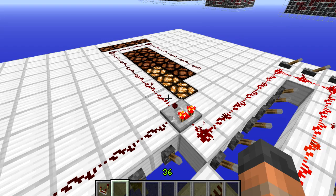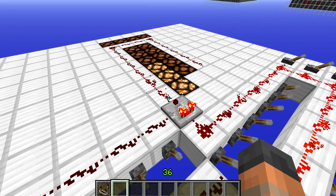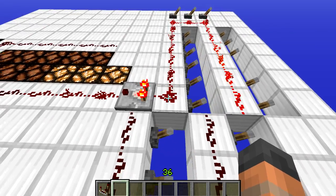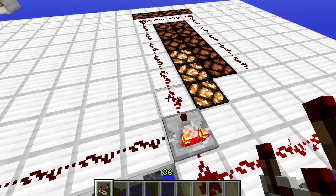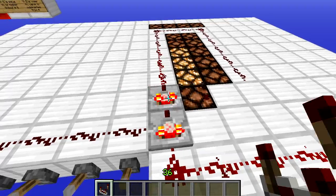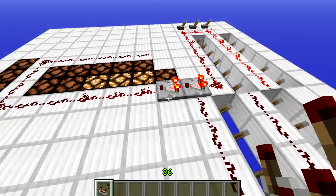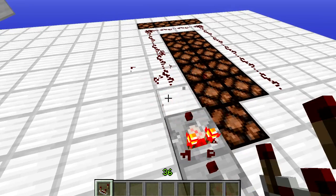One last thing about the comparator: it's kind of like a repeater in the sense that it will extend the signal but not change the signal strength. The signal strength behind is the same as in front. This means you can extend your output signal by one block, which could be very useful when building contraptions that use comparators — something to remember.